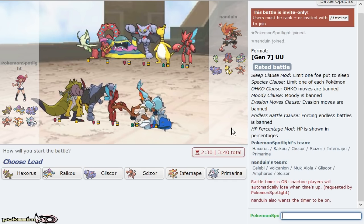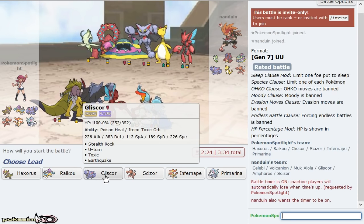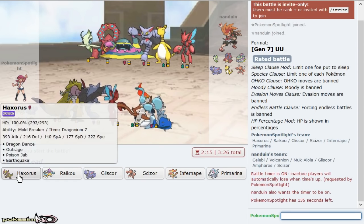We actually get a team that's perfect for Haxorus. Once I set up, I get a KO — he cannot stop me. His team is relatively slow. Raikou is really good in this too. I'm going to lead off with Raikou only because if he leads with Volcanian, I'm automatically in a defensive position if I lead anything else.